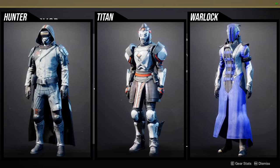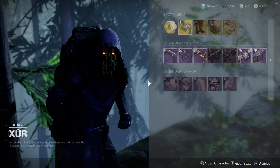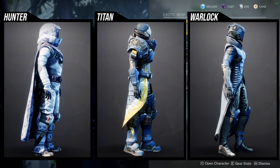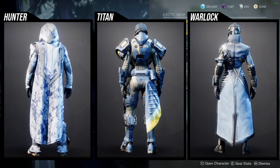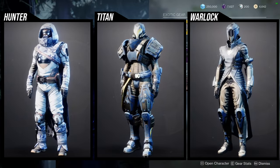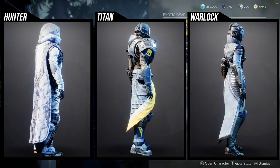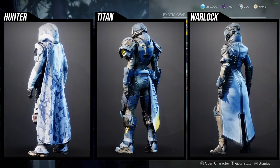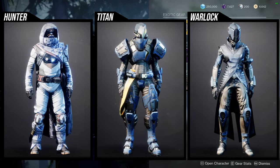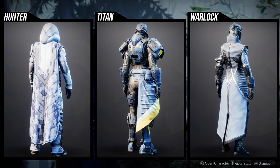As for Xur, he's in the Winding Cove in the EDZ, currently selling the Mars planetary armor. I definitely like this armor a lot more. For the Hunters, the helmet is pretty cool, the arms are disappointing, the chest piece is the best piece, the cloak is unique, and the boots are whatever. For Titans, the arms, chest, boots, and even the helmet to a certain extent are really cool — I'm not the biggest fan of the mark personally.